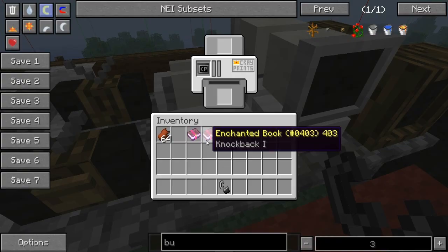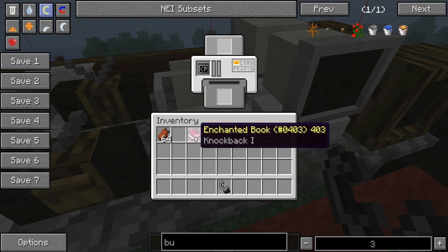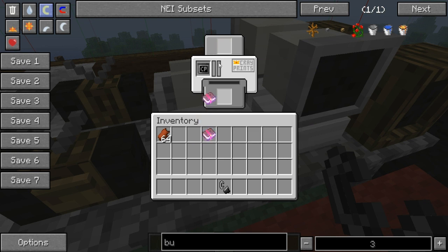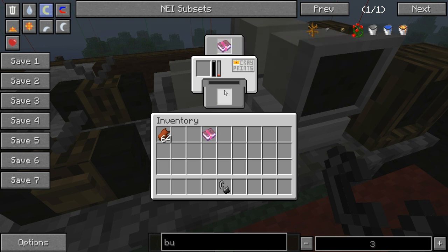Next is the printer. All you need is ink cartridges and books. If you want to make it stronger, you put it up there and it comes out — like a small black one — with knockback two.